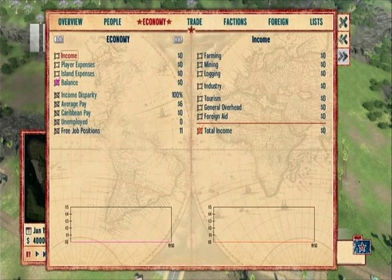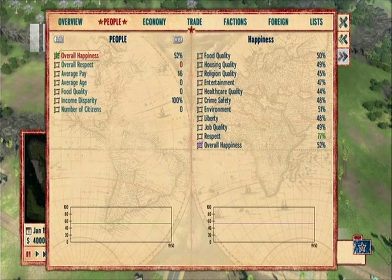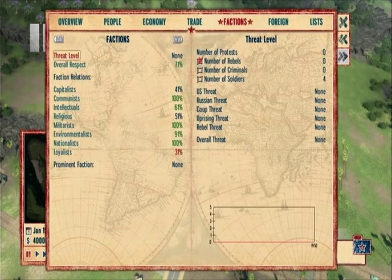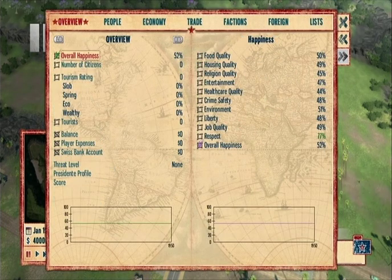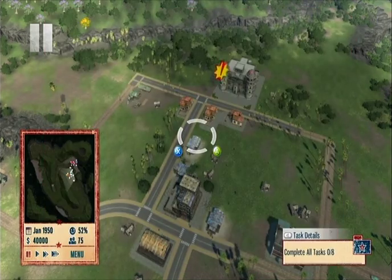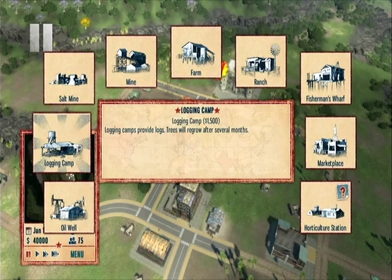Opening the almanac via right trigger. Looking under Economy — one of these lists how much each food is worth. Let me see if I can find that. Checking List, Overview... nope. We'll find it later. Farm — food and resources. What kind of farm?